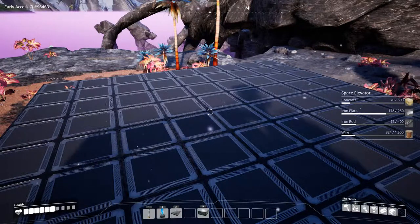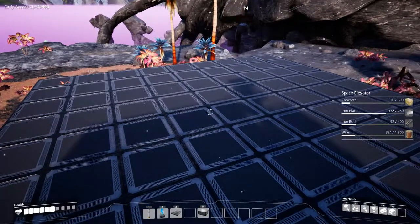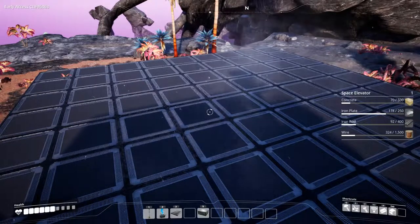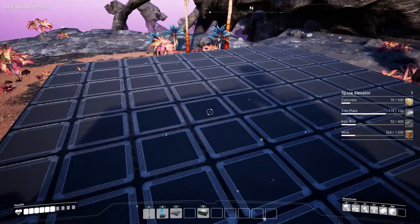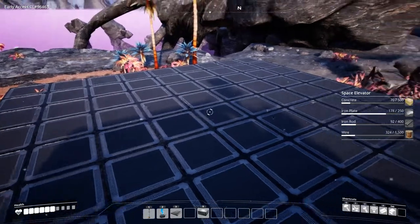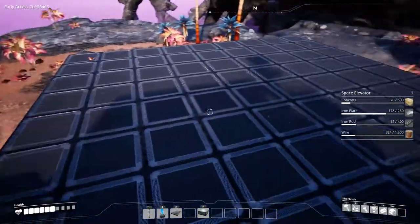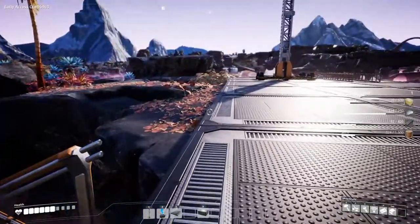Hello and welcome, my name is Mateus and welcome to the let's play of Satisfactory. We finally come to the part where we are going to build the space elevator. On the right side of the screen you can see what we are going to need to build this great building. I have already put down the foundation — as you can see we need a lot of space, and I want to put it exactly in the middle.